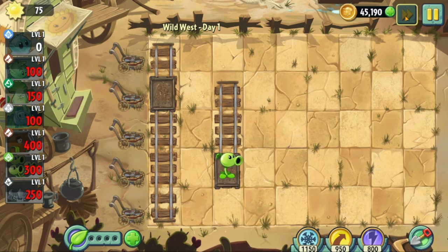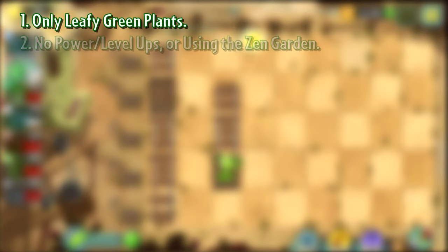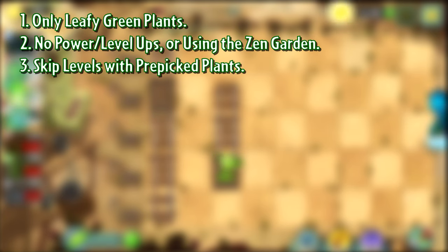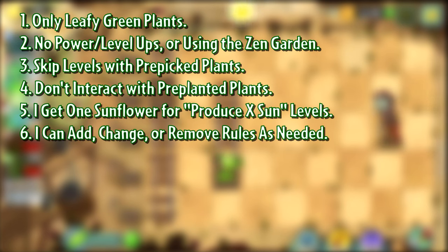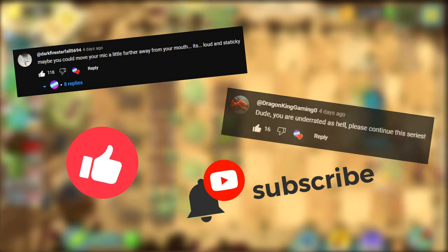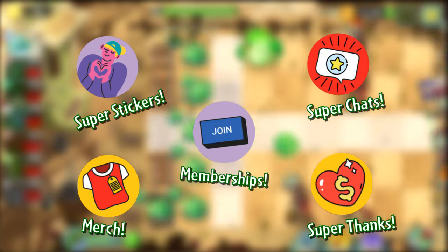Accepting the American accent rather than this western talk: I'm only allowed to use leafy green plants, no power-ups, level-ups, buying plant food, or using the zen garden. Skipping levels where all or some of my plants are pre-picked is allowed, including conveyor belt levels. I'm not allowed to interact with pre-planted plants. I get to place one sunflower on produce-X sun levels. Lastly, I can modify rules mid-challenge. Just a quick reminder that your feedback and support is very helpful and I read every comment.